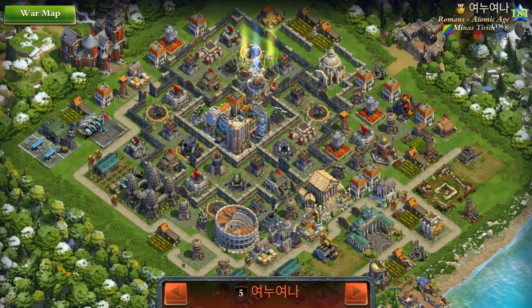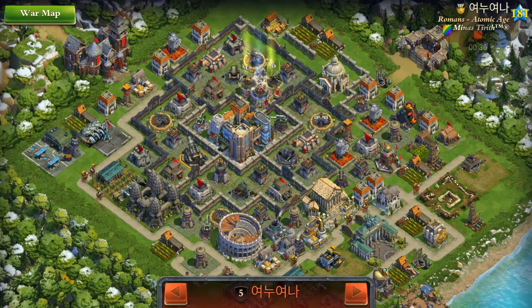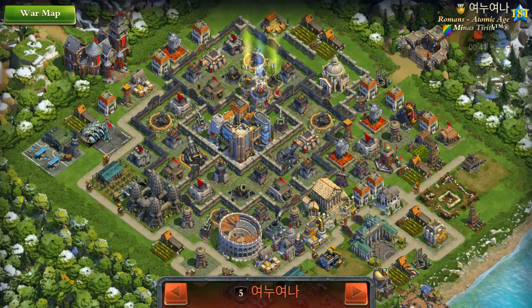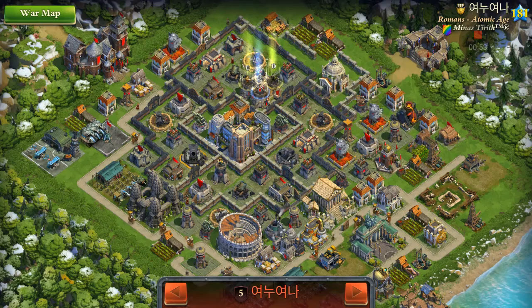My opponent is number 5, which has an interesting mix of Enlightenment Age and up to Atomic Age defenses. It's mainly around Industrial, a bit above, a bit below, but nothing really that we should be worried about. The sniper towers are not placed very well, and I think attacking from any side should be fine.